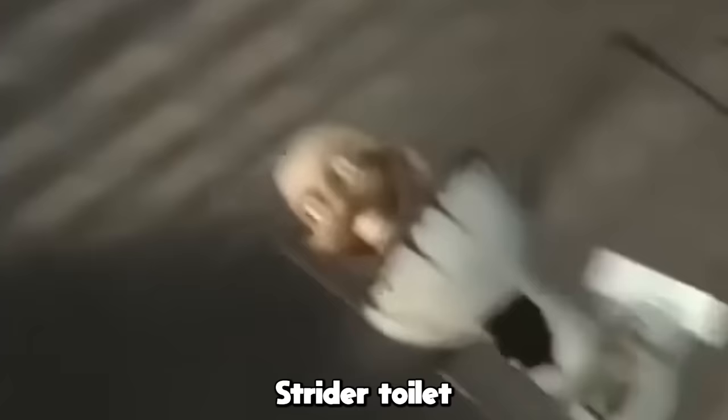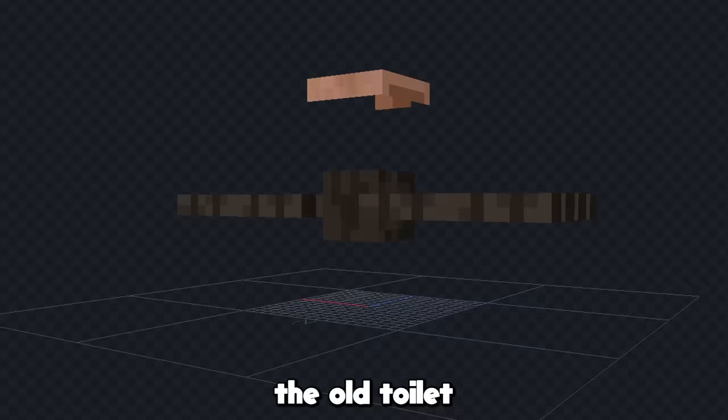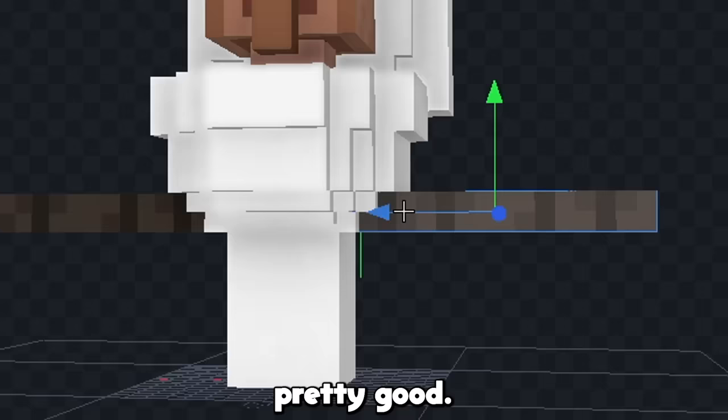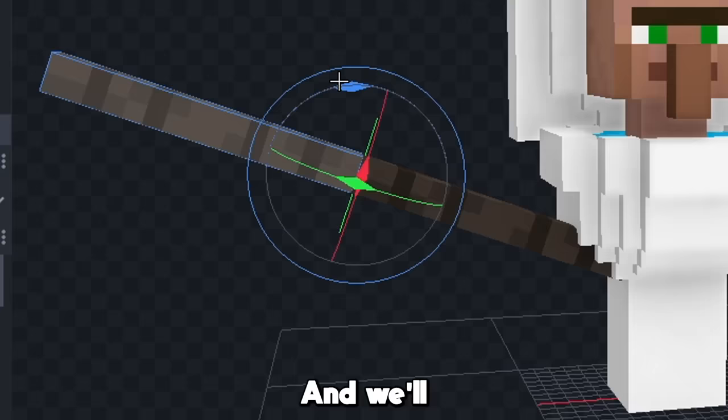Next I'll make a strider toilet, and let's use a spider because he kind of looks like a spider. First let's remove everything except his legs, and we'll copy the old toilet on top like this. Now we can give the old toilet some texture again, and now let's make it so he only has 3 legs — that looks pretty good. Next we can add an extra limb to each side of the legs so that they can bend, and we'll just repeat that on each side.